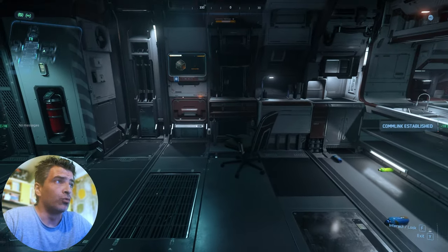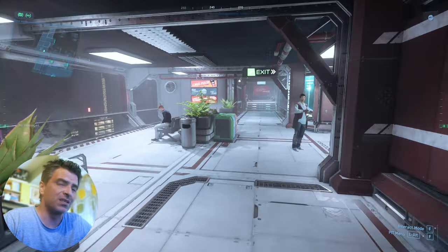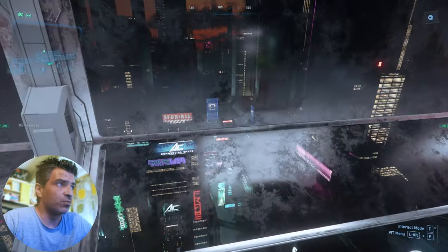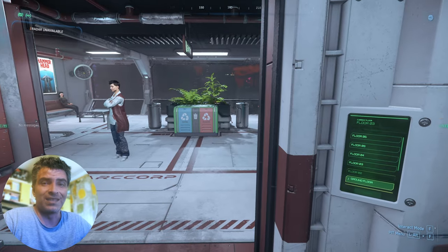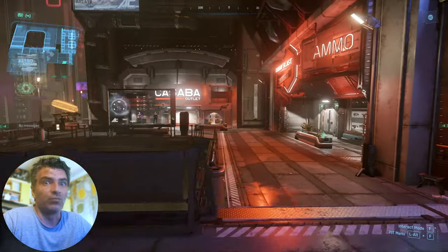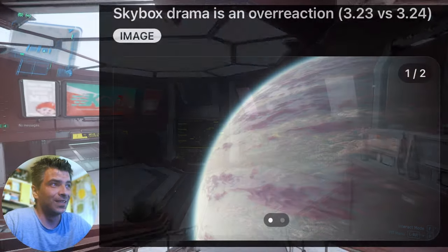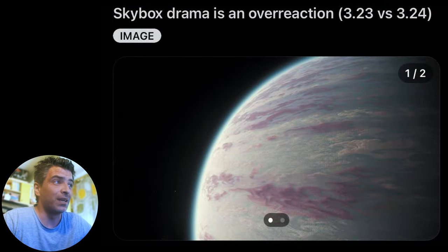I came back and decided to take a look with my own two eyes. I won't go into 10 different places because, let's be real, the skybox should be the same no matter where you go in the Stanton system. I doubt CIG changes the skybox mid-quantum travel or something. The trick naysayers used on Reddit — they do screenshots against bright planets or even the sun.